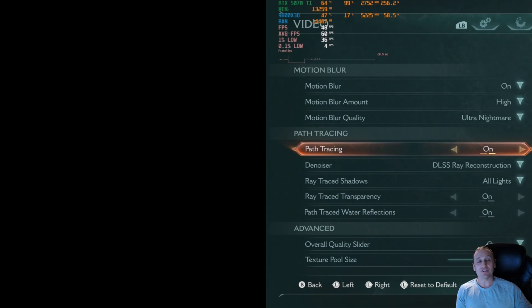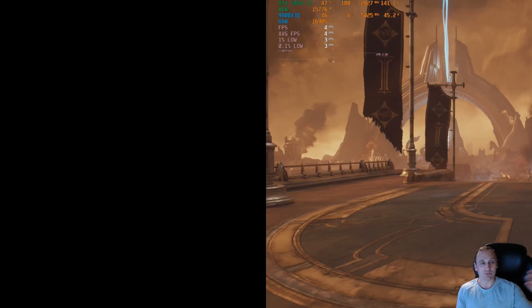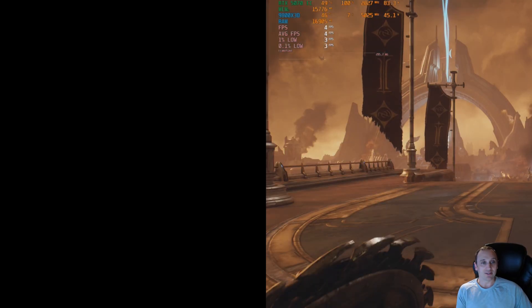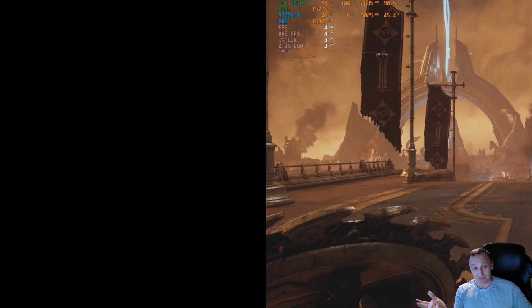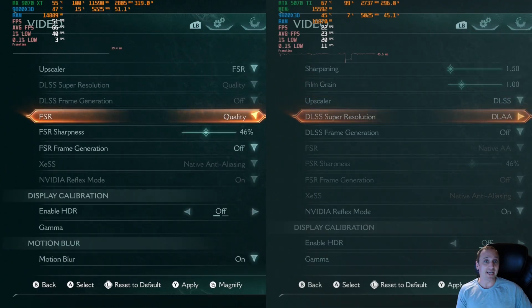Turning path tracing on at native 4K resolution, the 9070 XT just crashed in the settings menu. I was still able to go through with it on the 5070 Ti, but regardless, you can't really play at 4K with path tracing on natively — you're going to get 3–4 FPS. It's not very surprising that we're getting horrible performance with path tracing on at that level.